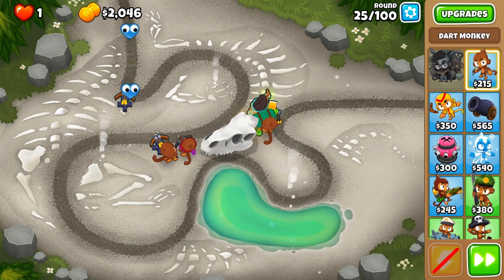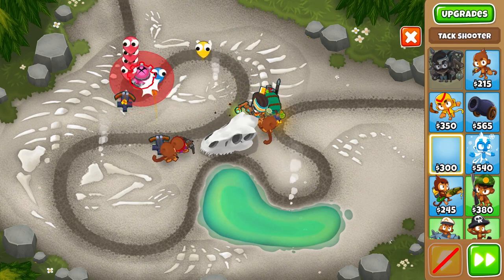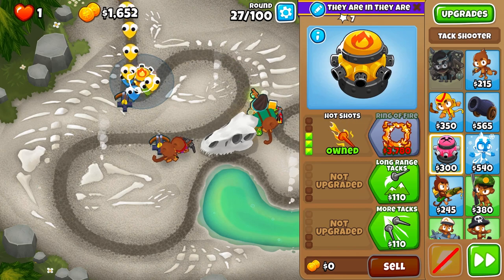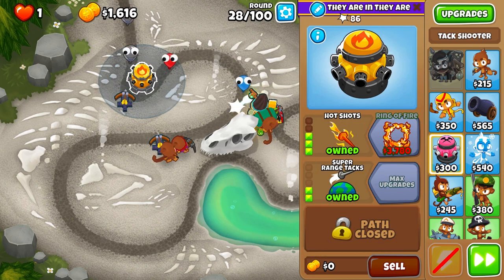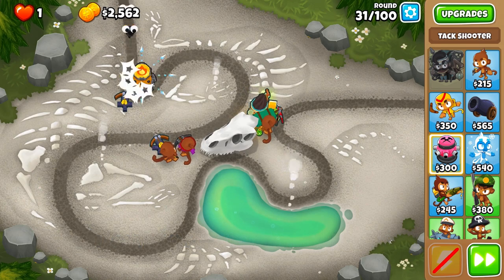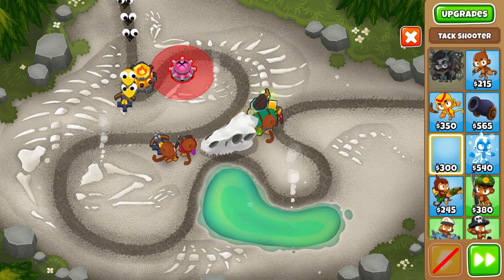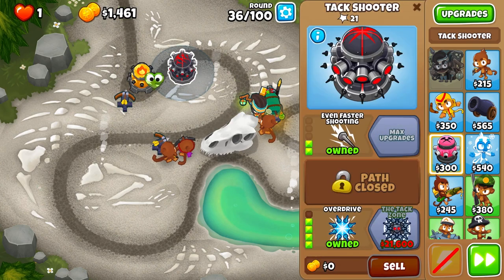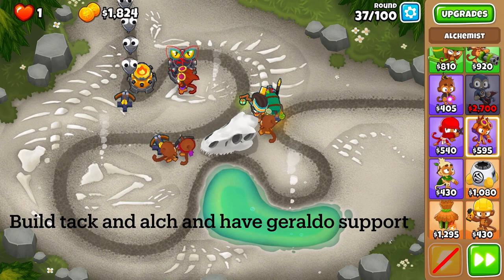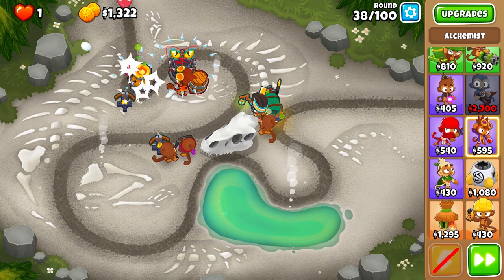I'll get a crossbow just to help with the early game, since Geraldo's items alone won't completely carry the early rounds. For leads I'm going to get hot shots, which will later become a ring of fire to kill bigger bloons. Hot shots generally isn't that great for leads — a better option you might want to try is a 1-3-0 druid, which is a very good option especially on single lane maps.